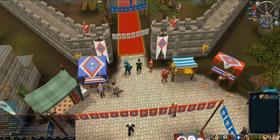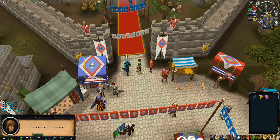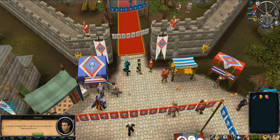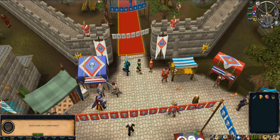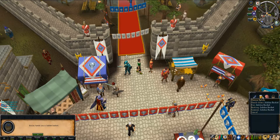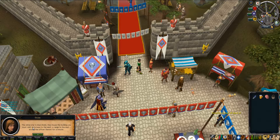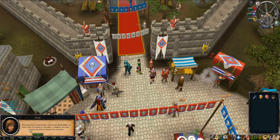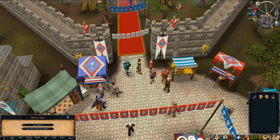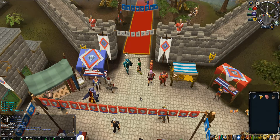For the first clue, you will need the team cape, a boat from Edgeville, a glass of beer, and a pink afro from the guy in the party room. Bring these items and talk to her. After you give her the items, she'll give you a jubilee basket and another riddle telling you where to go next — the white star and blue shield. And you're done with the first clue.